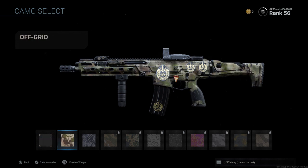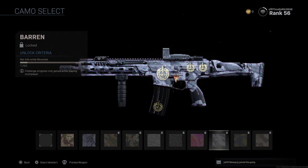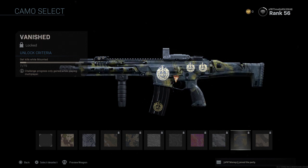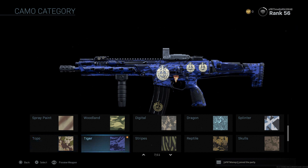Then we have the Topo camos. We have the Off Grid, the Night Seas, the March Ops, Forestation, the Phosphor, the Vector Trails, Topo Trip, the Baron, Vanished, and Sandstorm. Those are for the Topo. There are a hundred different camos for every single gun — so if you can't pick one between these camos, there's something probably wrong with you.